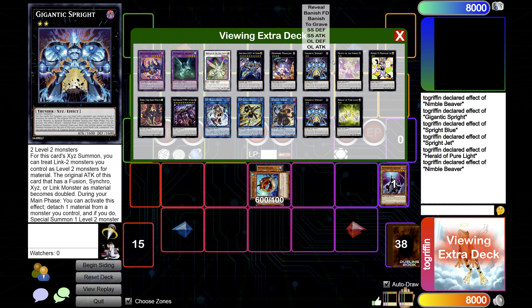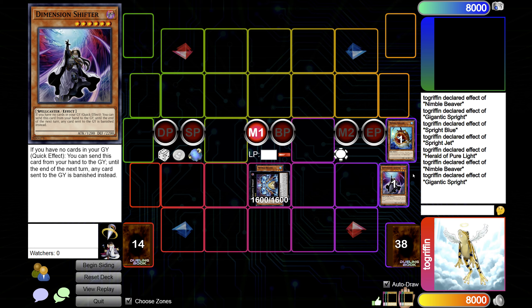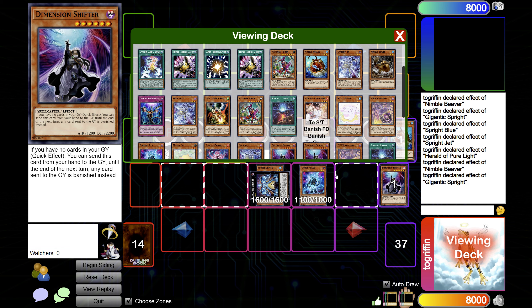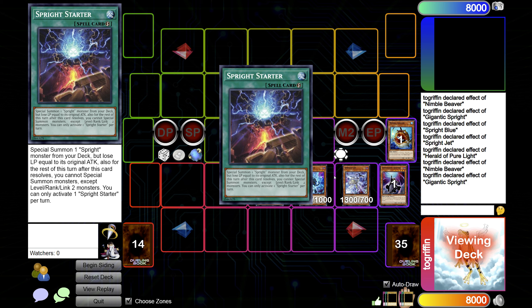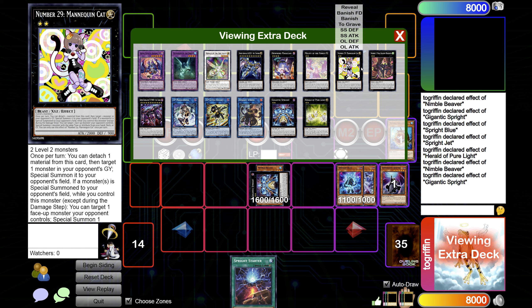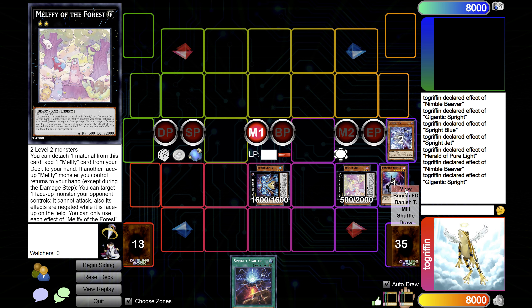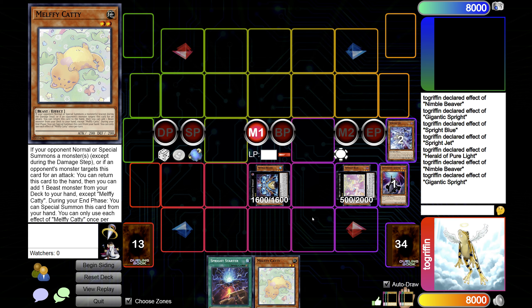The issue with this part is if you get Ashed on the Gigantic, it can be a bit rough. So preferably you'd have other bodies on field already. But otherwise, if it's all good, you can go ahead and go Blue, search Jet, special Jet, search Starter, and then overlay. Here you can actually go for a Melphi of the Forest if you're going first, because detach, search, Melphi stuff — all is fine on the Shifter, which is amazing.